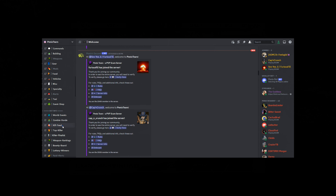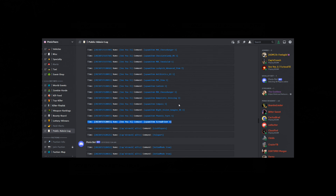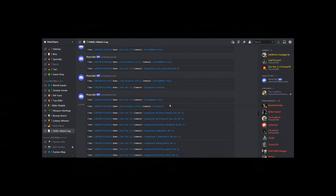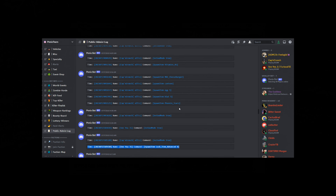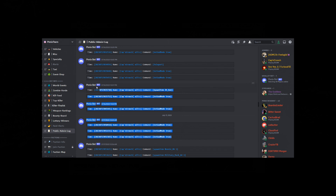The first red flag when going to a brand new server — or even checking your old one — is looking at what's on the Discord. If they have a bot system, make sure they have public admin logs available. If they do not, put in a ticket and request it. If they refuse to provide this, it is better to walk away, because in my experience 90% of the time they are actually admin abusing.